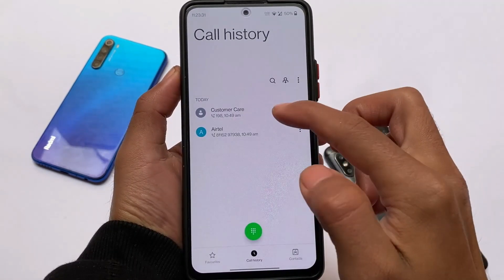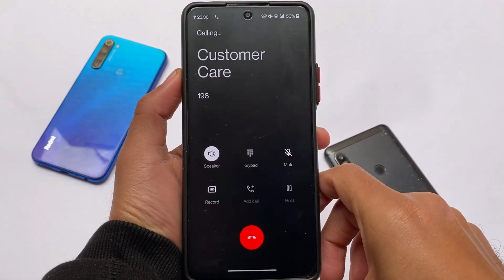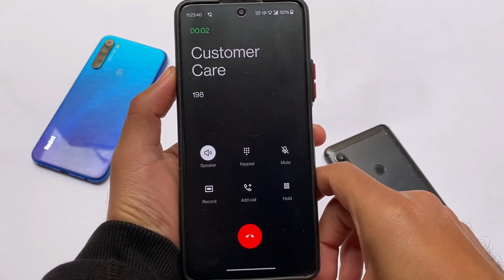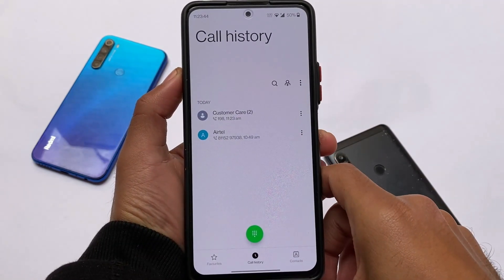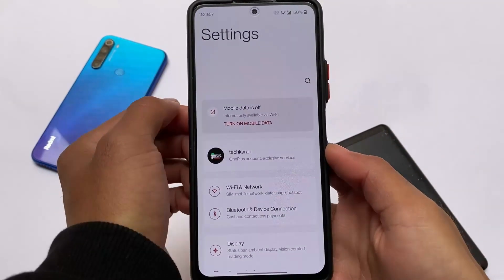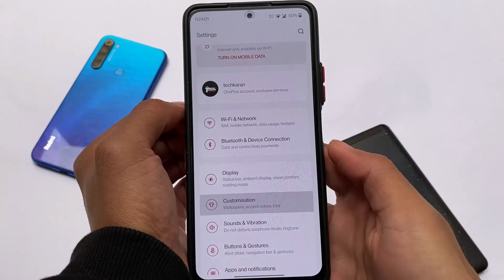For example, I tried to call someone to check if calling is working fine or not — it was working fine. My SIM sometimes supports VoLTE and sometimes does not, but don't worry — SIM, VoLTE, etc., everything seems to be working fine with no issues there.